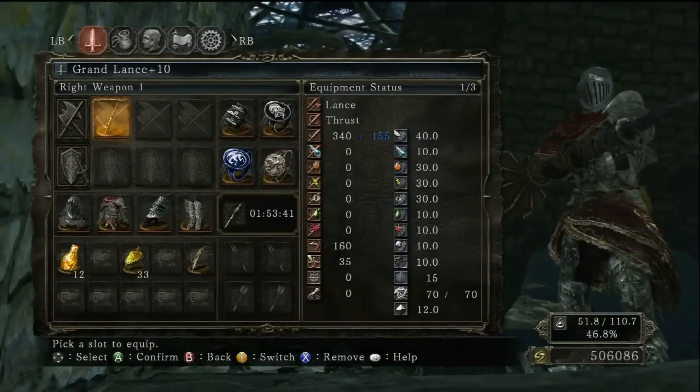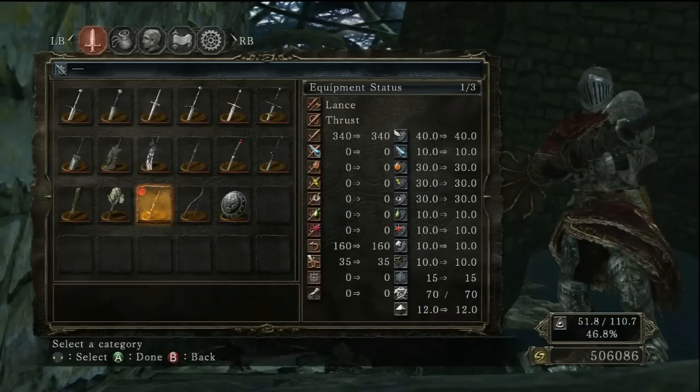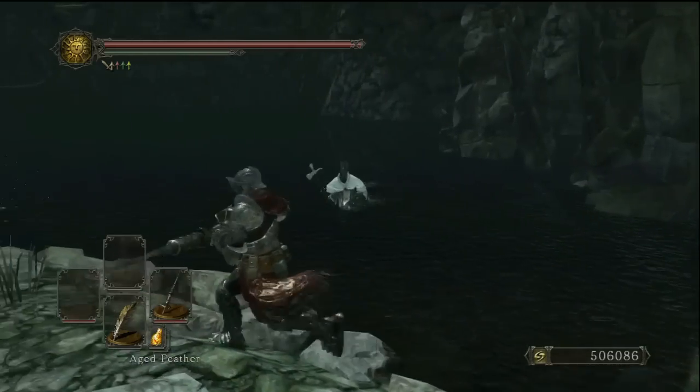Here's the lance - it gets 340 damage when you max it out. It also has 160 critical, which is crazy. It gets a C in strength and a C in dex, so it's really good for quality builds.